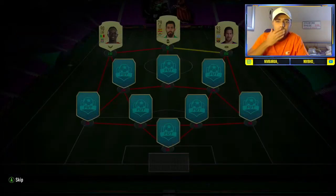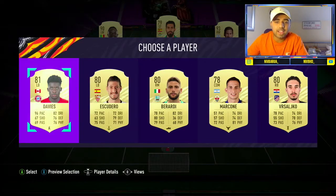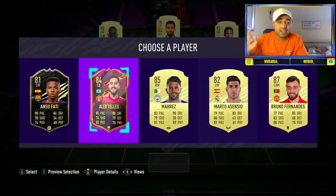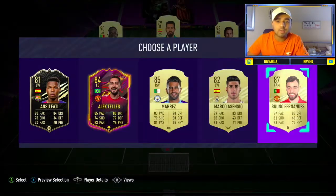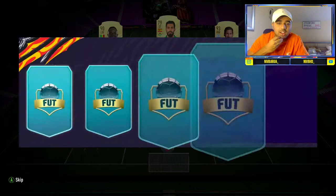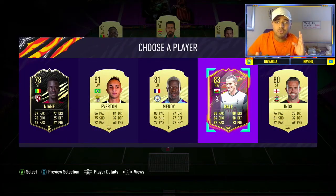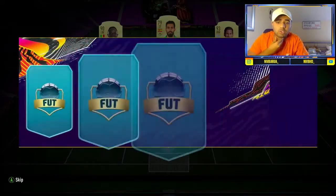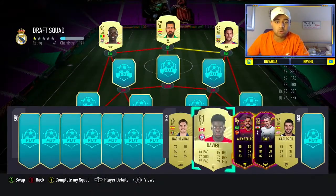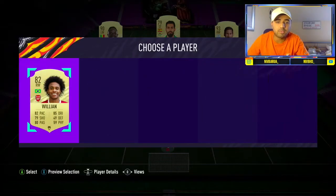Davis — we'll take that, Davis is a very very nice card, highly priced at the moment. Oh, Inform Fatty — we get Ones to Watch Telles! I might have to take that... yes, I'm gonna take that Telles, lovely. Who do we get next? Ones to Watch Bale — lovely, that is so good! We will take Ones to Watch Bale without doubt, any day of the year.